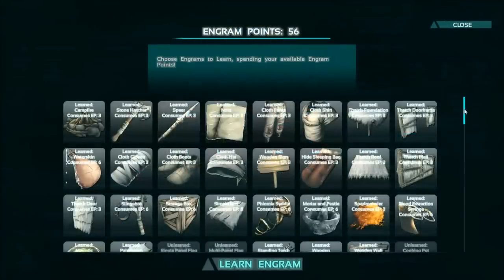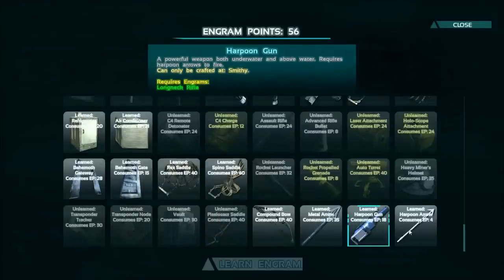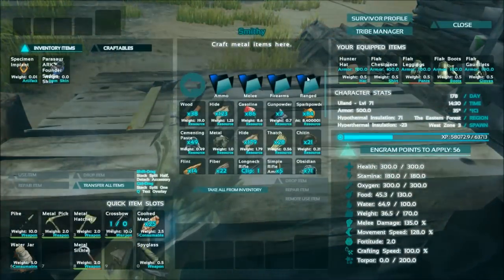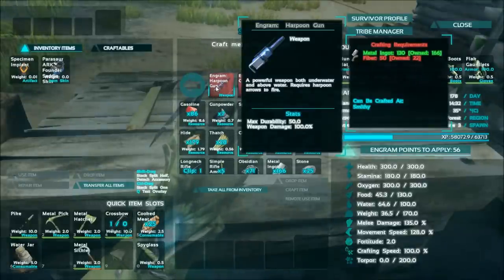It actually costs about 18 engram points. I'm not entirely sure if you need to be a high level to access it, but it costs 18 engram points for the gun and 14 engram points for the actual ammo. To craft it, you need to go into weapons, ranged, harpoon gun, and you need a little bit of fiber and a little bit of metal ingots — and by a little bit, I mean a lot.